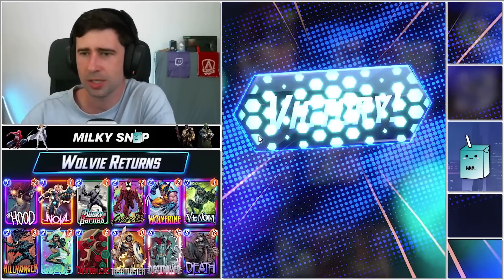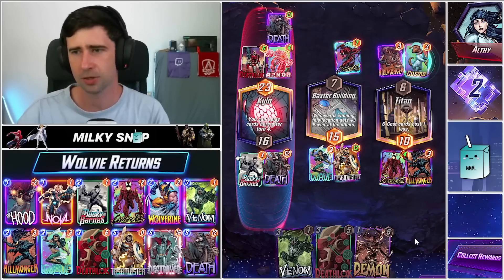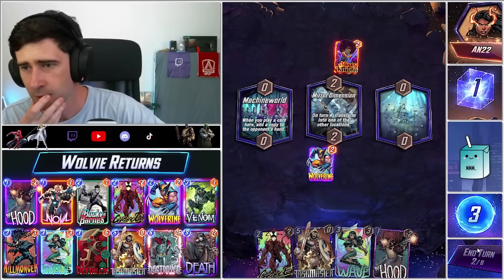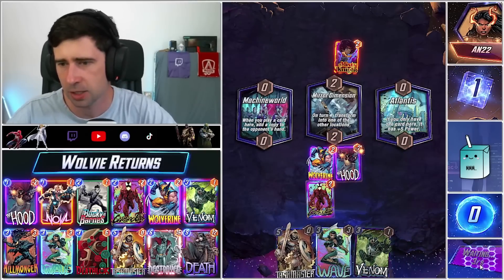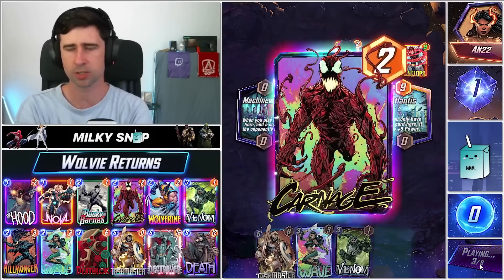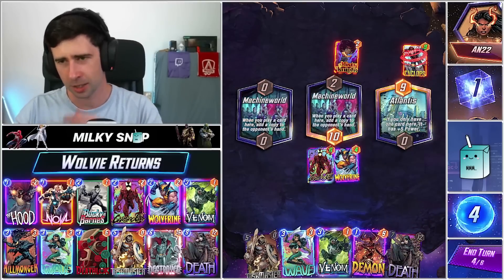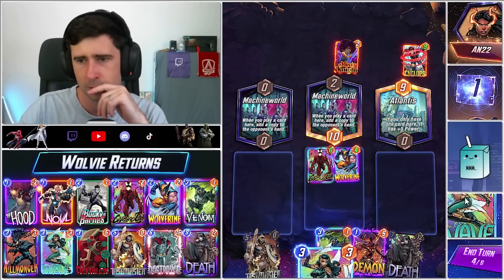He even had a huge shutdown play on us over here — maybe we should have given up right then and played Death elsewhere, but yeah we get out the win. We got a good hand here. If we do draw Destroyer we can play Wave. I think I want to do this because Wave's not going to have any effect anyways, so let's get the ball rolling on this Wolverine play. Really hope Wolverine goes to Atlantis — okay, that's fine too. I can't believe that changed to Machine World out of all the locations.